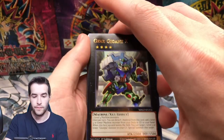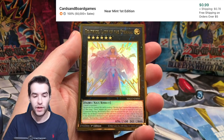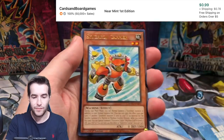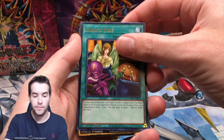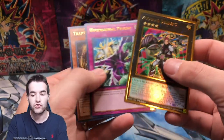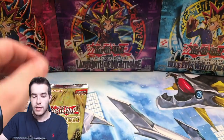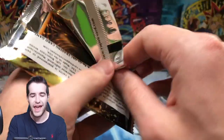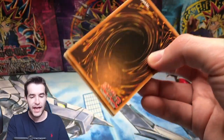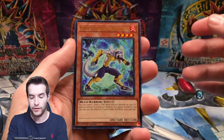Gear Gigant X - wow, that one came up quick. Beatrice, Synchron Carrier, Shared Ride, and a Zoodiac Dryden. None of the big boys so far. Those were sort of short printed, I believe - like half printed. They were not as common, but they weren't super short printed or anything.